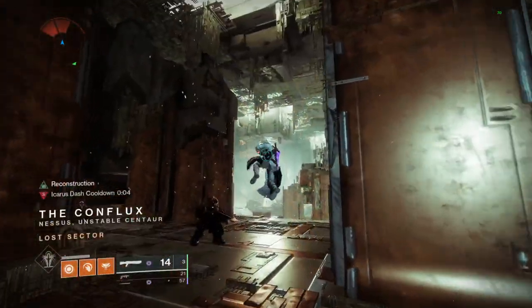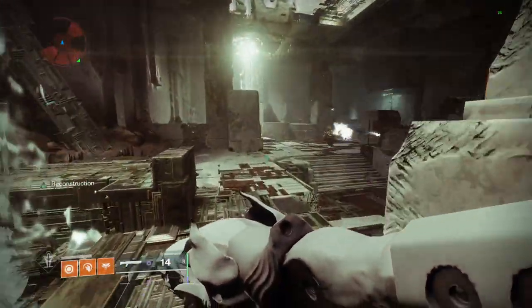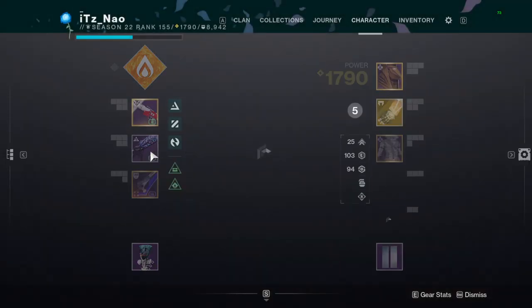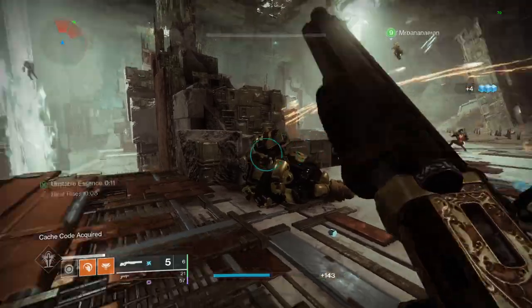I'm going to show you with the glitch first, then show normal Four Horsemen after. It's kind of busted though. What I want him to do is stomp — there we go. Okay, he's dead. He's completely dead. That was with the bug.